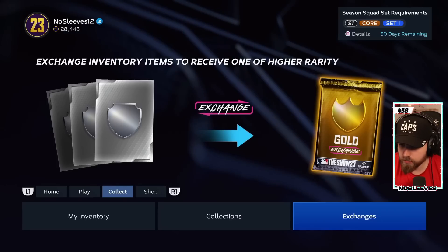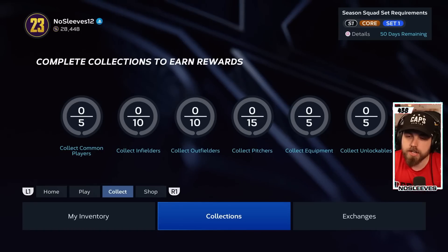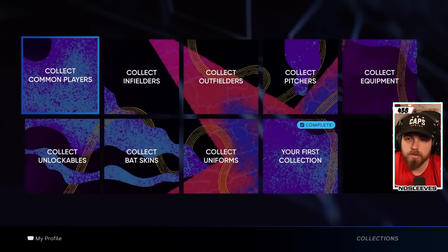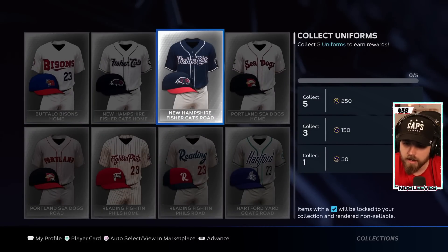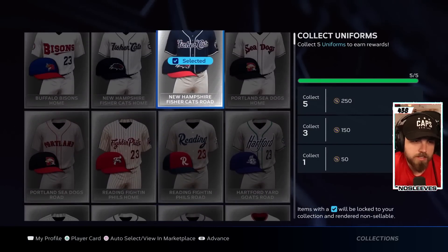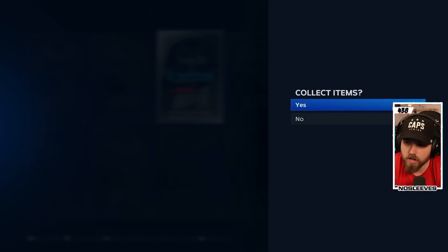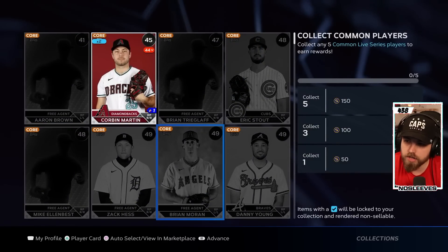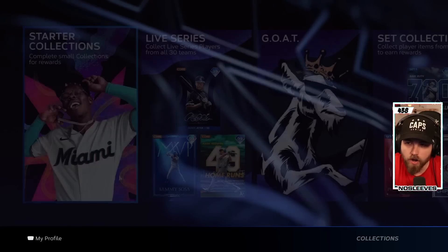Next, let's talk about collections. After all you've done, you've gotten a lot of packs and have a lot of fodder. The first thing I would do is complete the starter collections — they're very easy. Hit Square to auto-select, then lock it in, and you'll get some stubs. It's mostly teaching you how to do sets. There's also one for common players — same kind of thing, just go ahead and complete all of these.